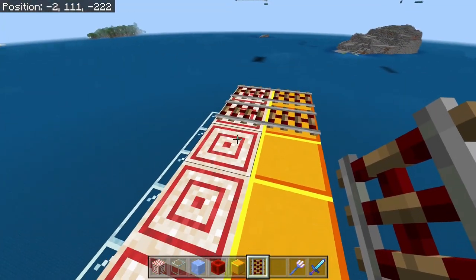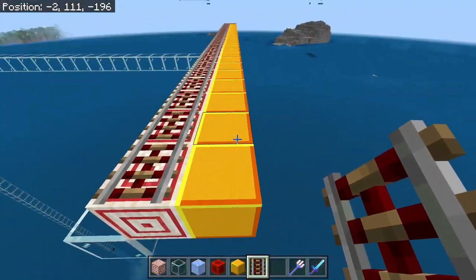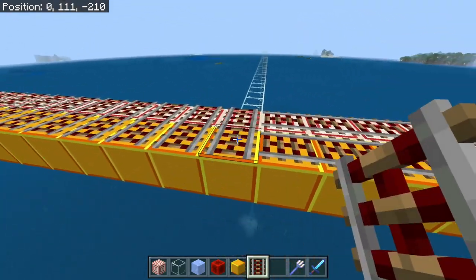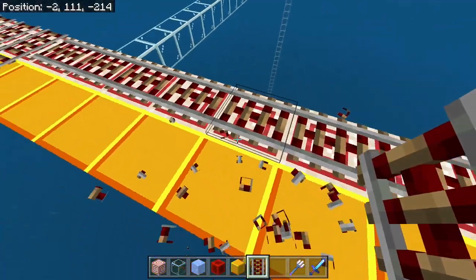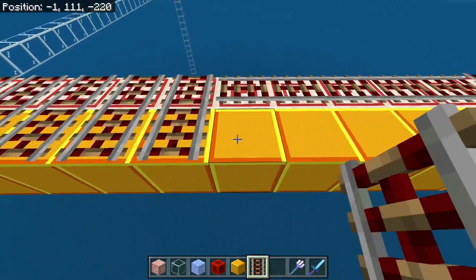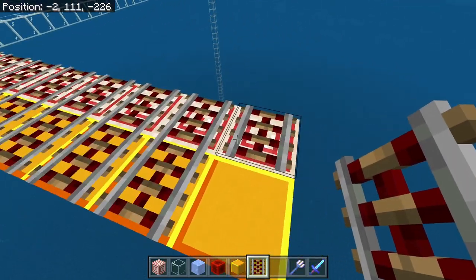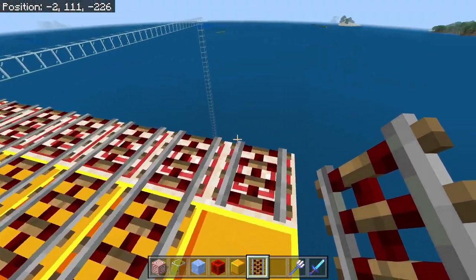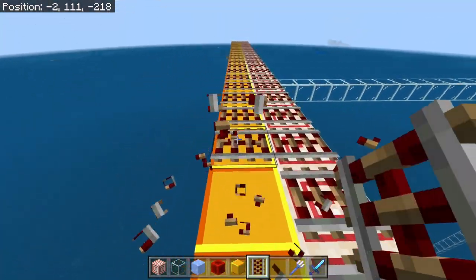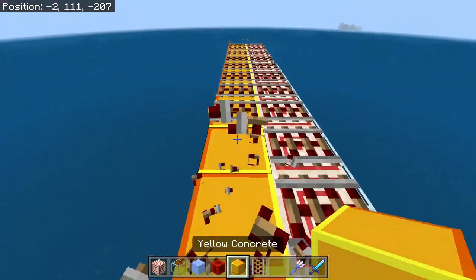We're going to throw these activator rails in here. Remember, these are activator rails and not powered rails. Once you put the second row in, they will start reconnecting. You can put them in and they will reposition themselves in the orientation that we want. You can use regular rails as well, but they will kind of connect in a weird fashion. So if you can double up on your activator rails, just get a stack of them. Go ahead and remove this set of activator rails on this side, maintaining the ones on top of the target blocks.